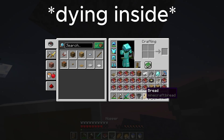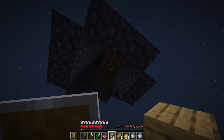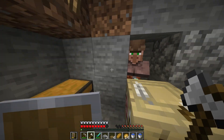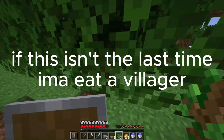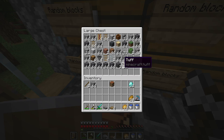We have a bit of a problem here. Nothing is going according to plan, and I'm pretty sure one of my books just got blown up. I just realized I'm missing a Sharpness 5 book, so before I fix the mob farm I'm going to need to get another one. There we go, I got it.